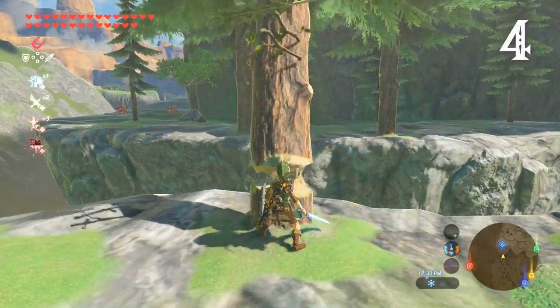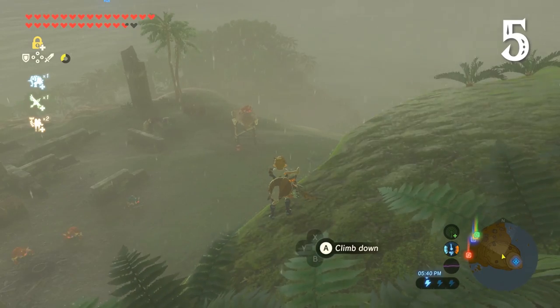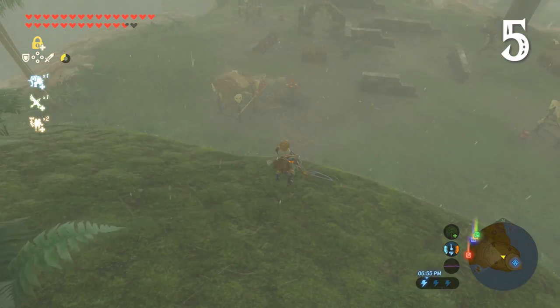Swords and bladed weapons also chop down trees, and as you find out right at the start of the game, you can use this to bridge gaps. Link isn't the only godlike entity that can strike down trees — lightning can as well, and lightning can strike just about anywhere, whether there's metal around or not.